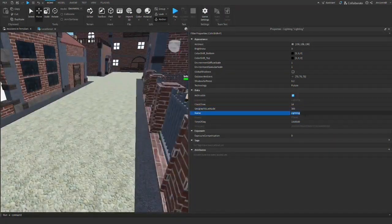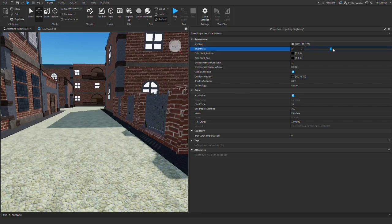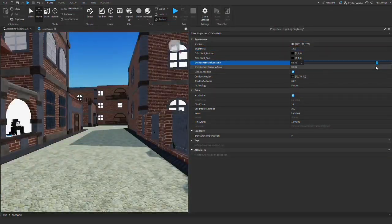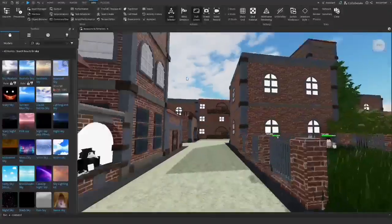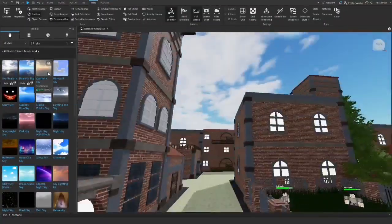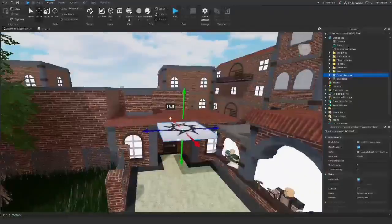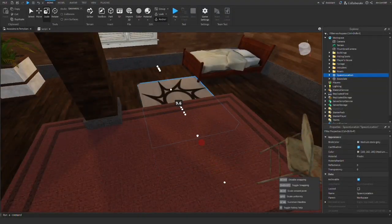Next I wanted to improve the game's terrible lighting. For that I changed the technology to future, added shadows, and made a few more adjustments. I also imported a simple sky model from the toolbox - I hope you can forgive me this time. After that I made a few adjustments and shifted the spawn point to the interior of the house.